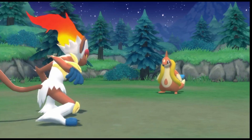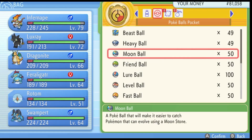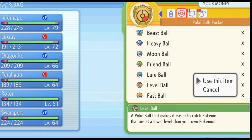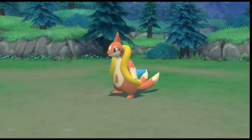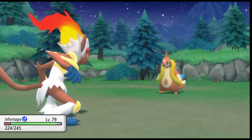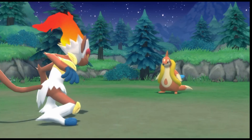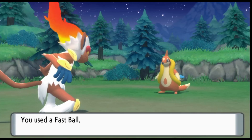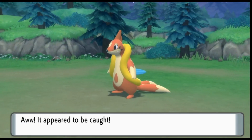Or maybe Rhyhorn or Rhydon. Let's use the Level Ball next. None of these balls work — they only work in special conditions obviously. But I just like to see how they look in the throwing animations when you're trying to catch them, so I'm basically going to do all of them. Let's try the Fast Ball — I think this might be the best chance to catch it. Nope, not at all.